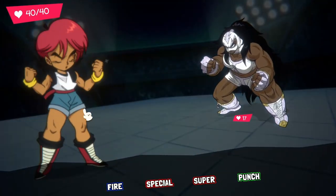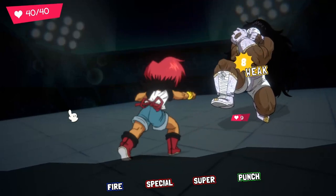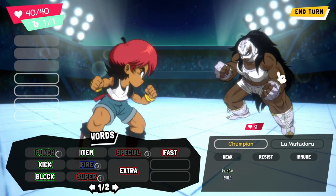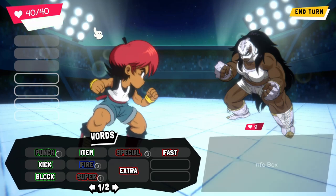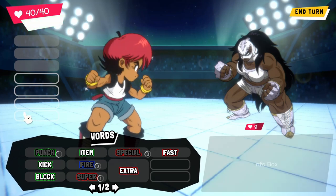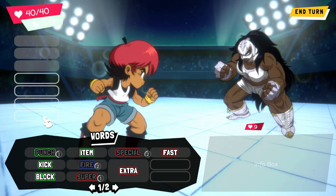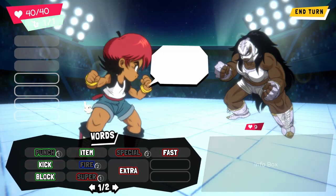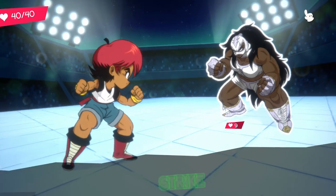I'll say okay. Bang. So we have found a weakness, which is punch and fire. Which is good. And hitting a weakness gives me an SP. SPs I can spend to open up another word slot here so I can do another move. But because these are all used up at the moment, I can't. I'm going to end my turn.